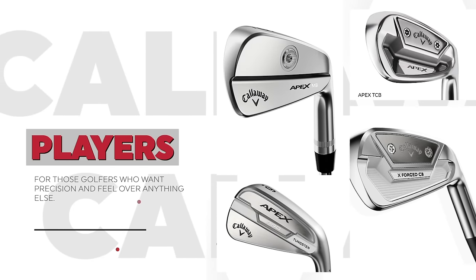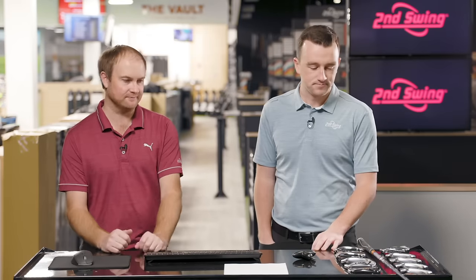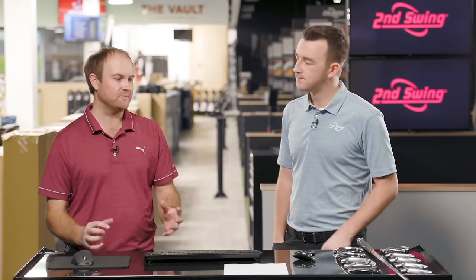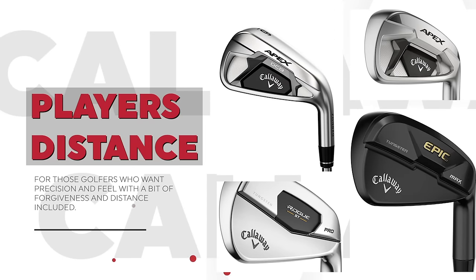The players irons are the Apex MB, Apex TCB, Apex Pro, and XForge CB — 33 or 34 degrees of loft on those seven irons. Those are your players irons for someone looking to work the golf ball, who likes that forged feel and expects everything out of the club. Then you've got that player's distance category, and it's kind of shocking to see Callaway has four in that category around 30–31 degrees of loft. The Rogue ST Pro I haven't hit yet, so I'm excited to see how that compares.